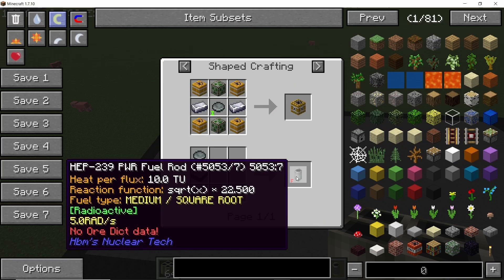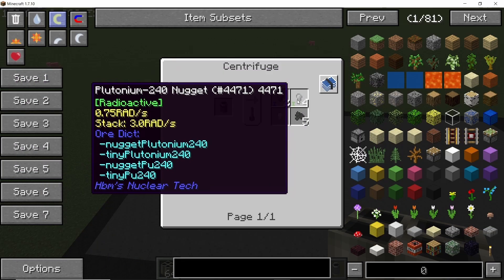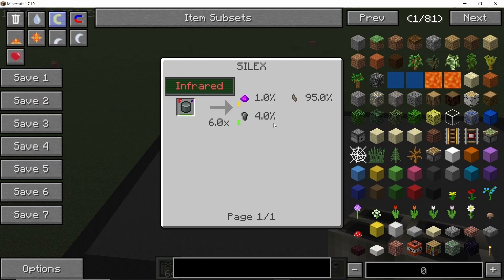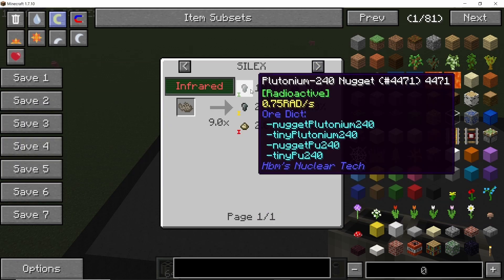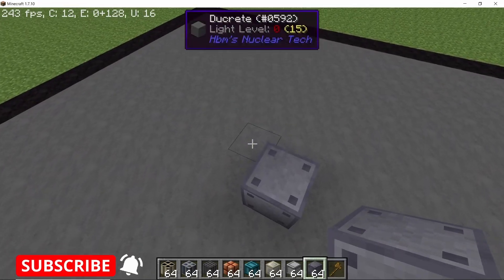Plutonium-239 can be crafted into a lot of things — it's used in mostly all of the bombs and in the form of RBMK fuel. You can also obtain the short-lived waste, which will give you plutonium-241. So yeah, 239 is pretty useful.